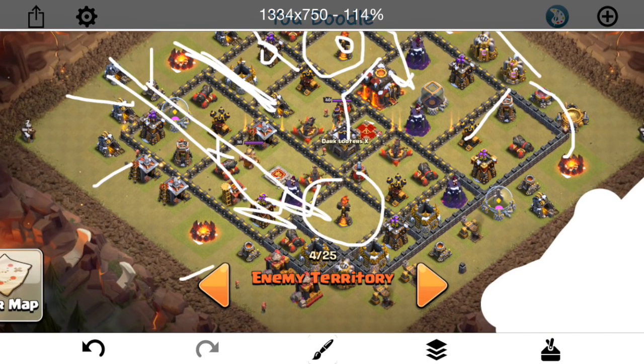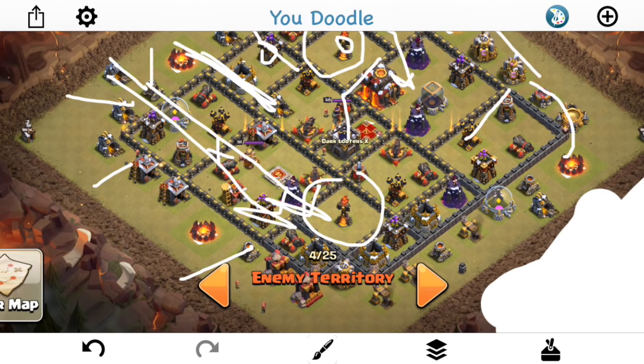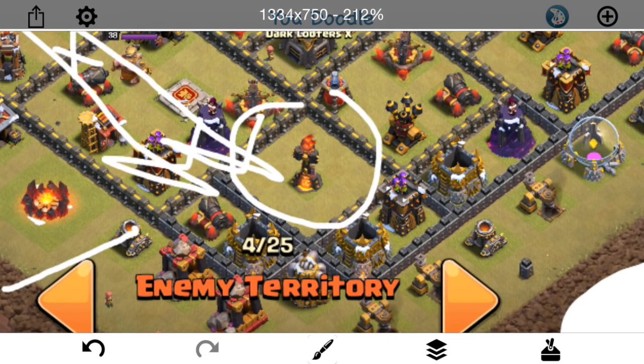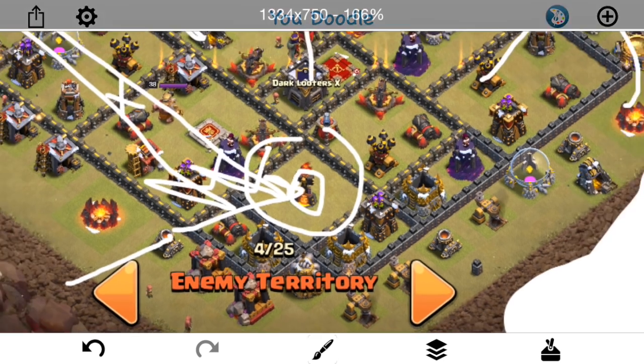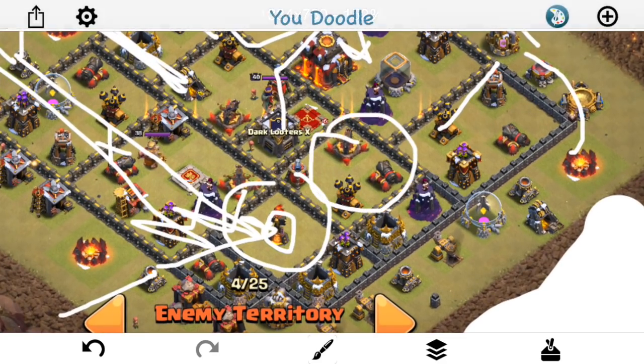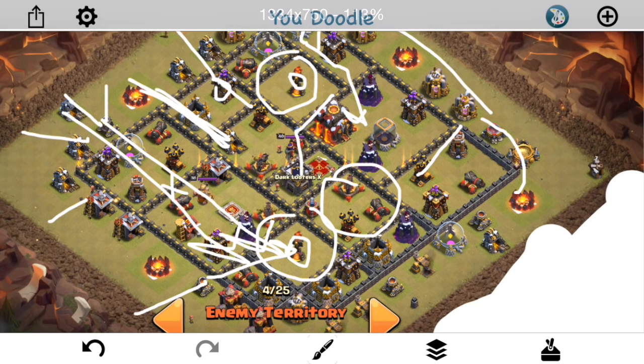Then I dropped a few hogs on this mortar, a CC of hogs. Those level seven hogs in the CC are a great addition — they can get in there and take out some buildings that your kill squad can't usually reach. The bowlers can't reach this inferno since I don't have a jump for them, so I dropped the hogs down and they get in there and get the inferno. The only problem was this little part of the base right here — the queen never came back inside to take out. So that's what was left up at the end of the attack. Couldn't quite get it done.